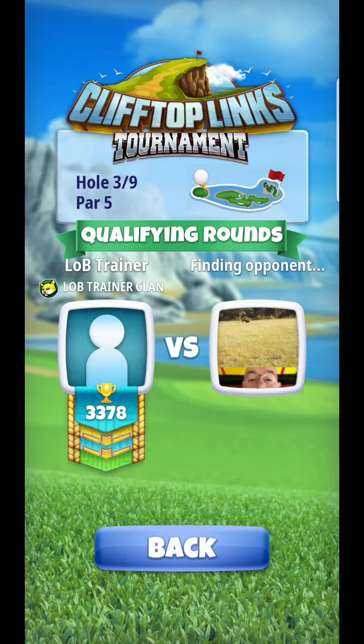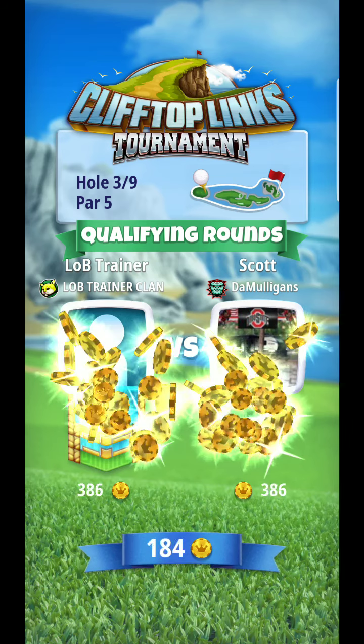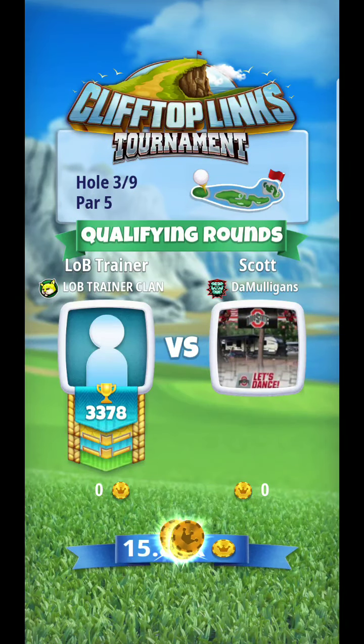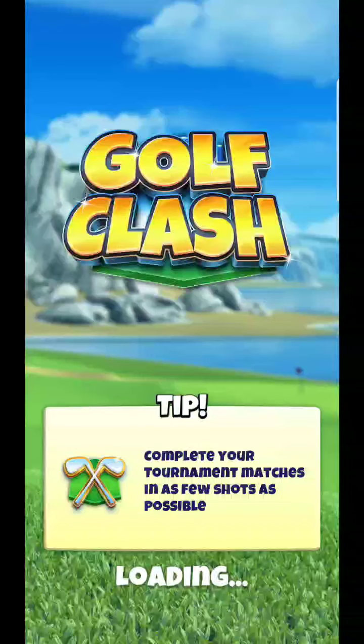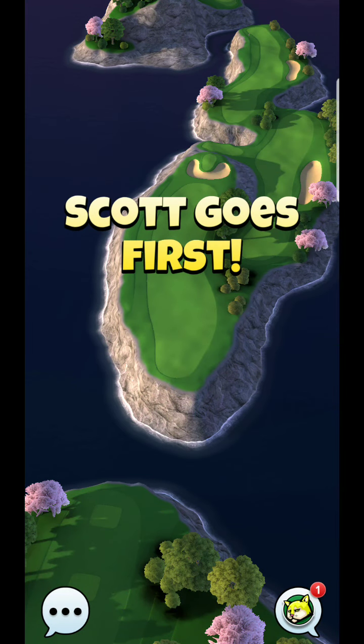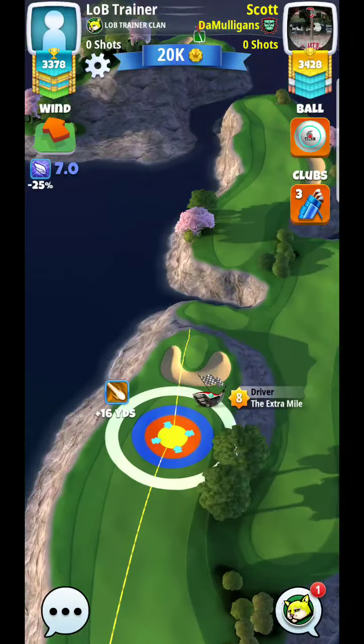All right, hey guys, here we are at hole three. What you may want to try to do on this one is bring your guardian — it's going to have a little bit more range, especially if your sniper is not a 10. That's even a better reason to bring a guardian for this one.